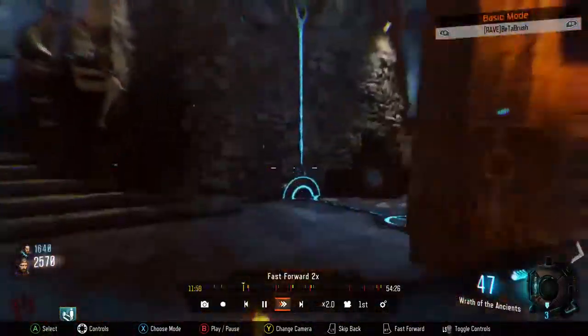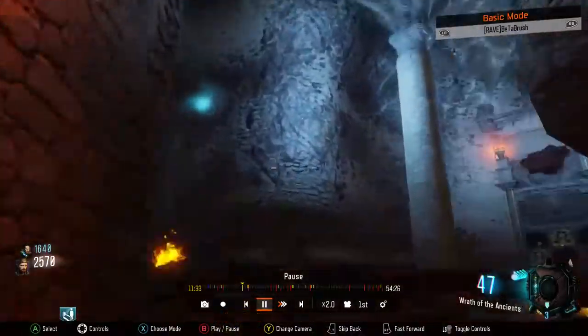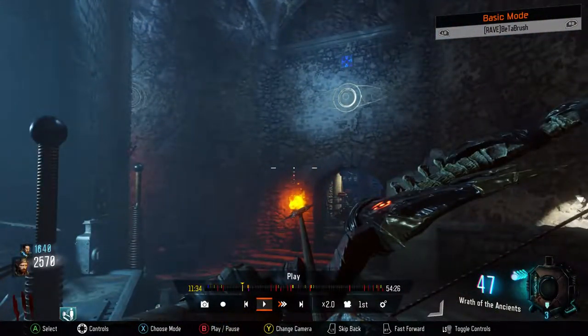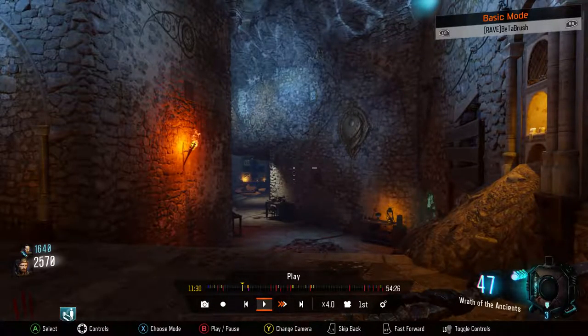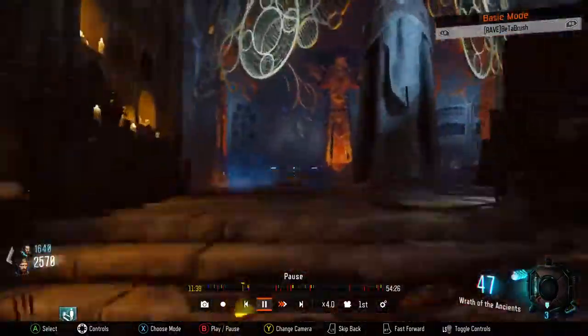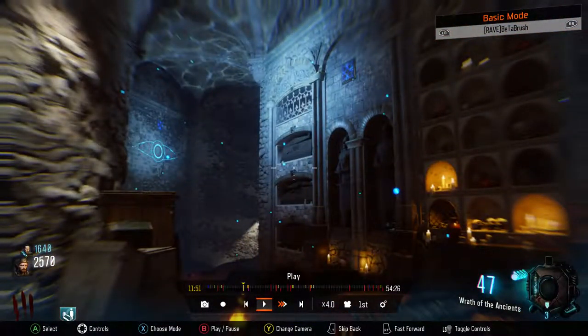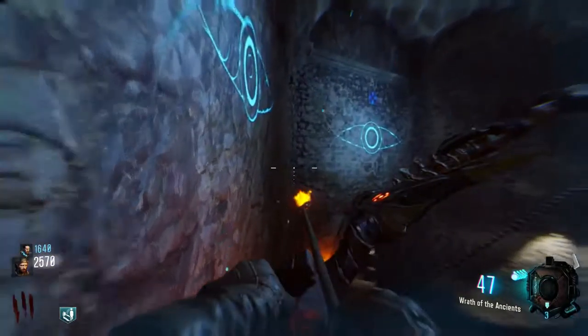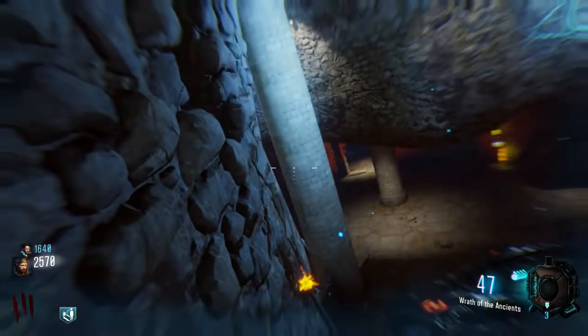Fast forwarding a little bit. The gravity turned on right there, so we're going to unfast forward and play it. You've got to hit all the symbols on the walls — here you can see there is a symbol right there that I just hit.